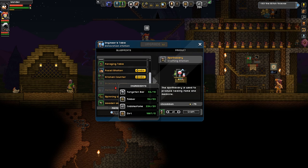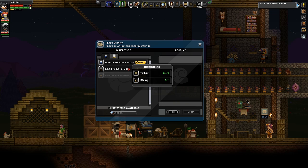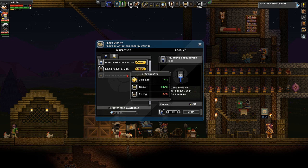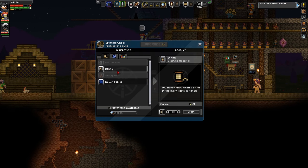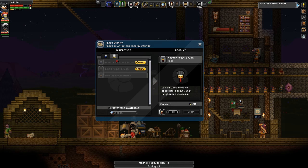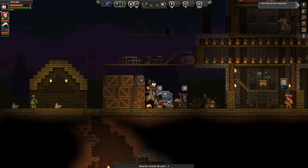Here's the fossil station. So if we make brushes we can start a museum. Is there a difference between an advanced fossil brush and a normal one? Faster? Yeah, the higher ones are better. I'll go get some strings so I can make a master one. Are fossils used for anything apart from just looking nice? They look nice, yeah - that's it.